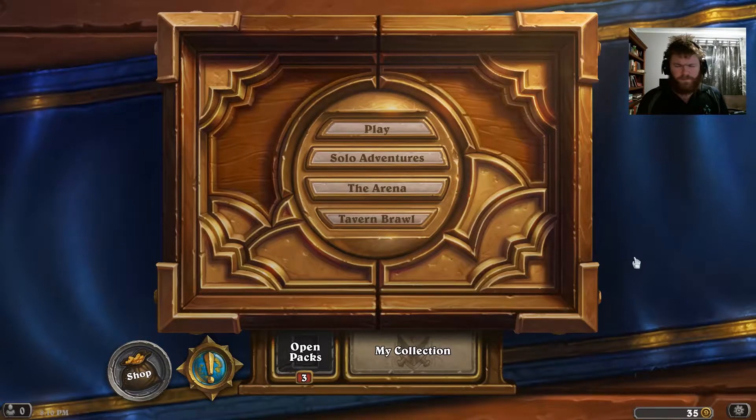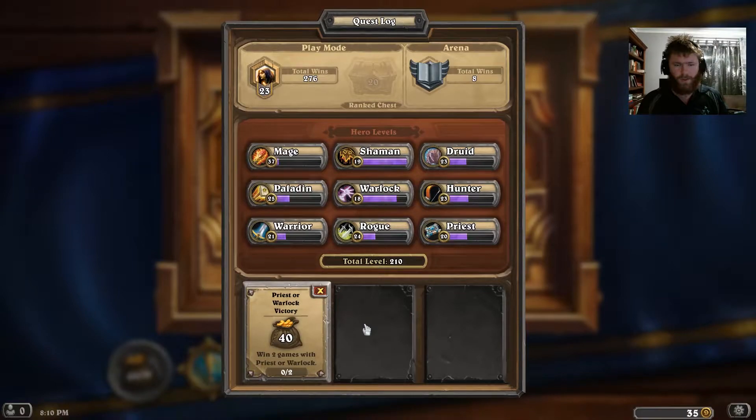Hello everybody, welcome to another Hearthstone Daily Quest. Today we have Priest or Warlock Victory — win two games with Priest or Warlock for 40 gold.